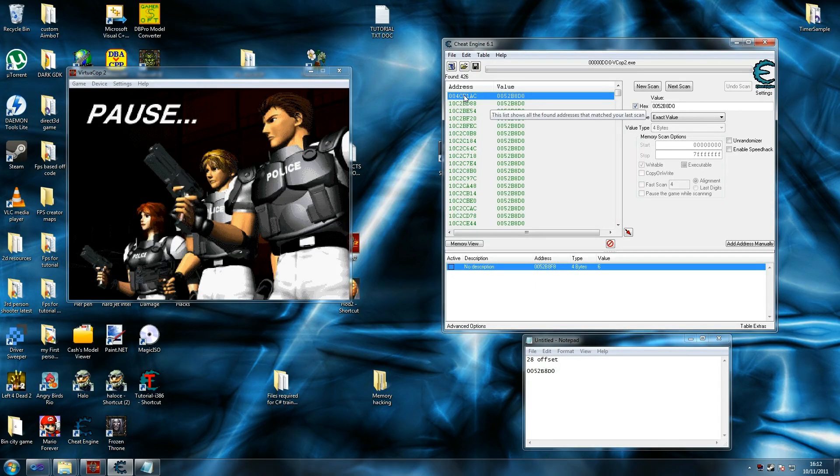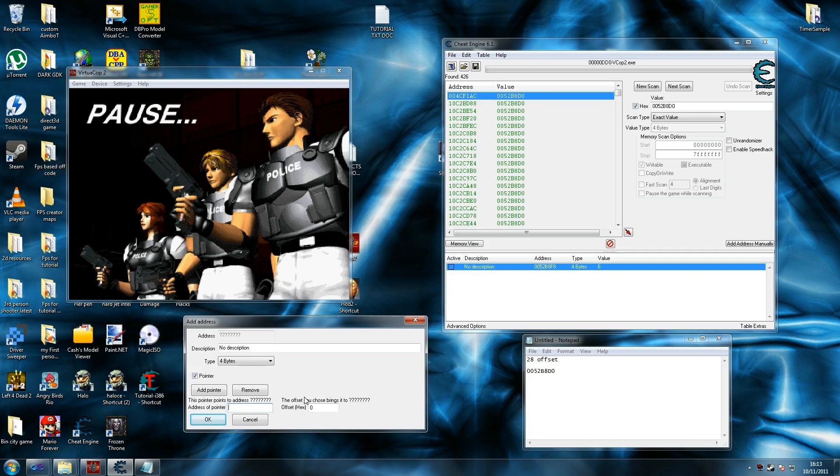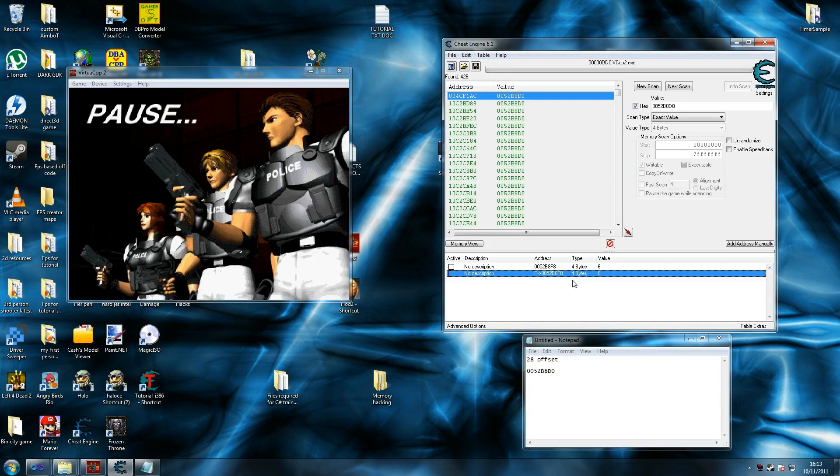Normally if you're looking for something you can't find, you'd have to go through every single one — in this case about 400 of them — but you usually find it quite quickly. So you get this number here, select 'Add Address Manually', click 'Pointer', and write 004C4CF1AC. Our offset was 28. As you can see it points to address 0052B8F8, which is exactly what's there. When we OK this we'll have a value of 6 — so this points exactly to our ammo and that's what we need to adjust in game.